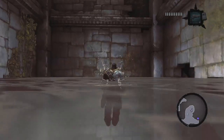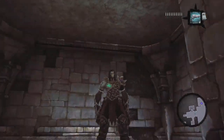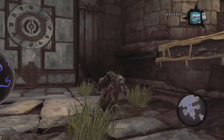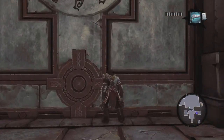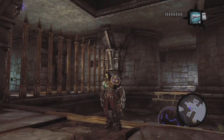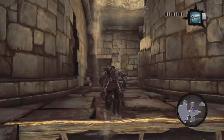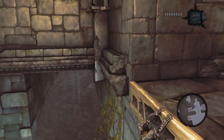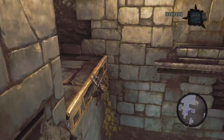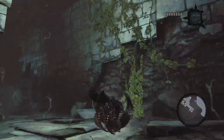Nice little corkscrew. Got a ball — little ball. And what else? A pressure plate. Can I actually open that? Nah. None of these are openable yet. Obviously we're going to have to go this way — not really any option. Nothing else here. Downwards we go, then. Sit on down to the bottom and see what we've got.